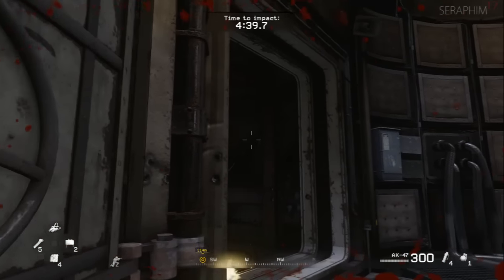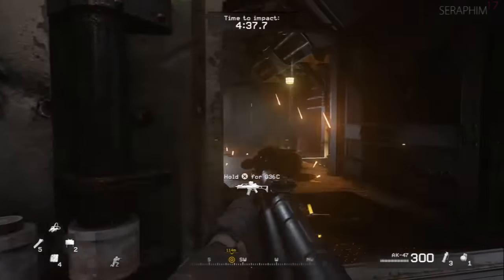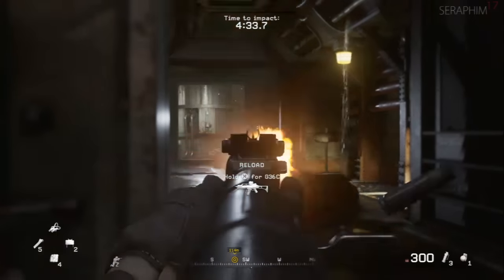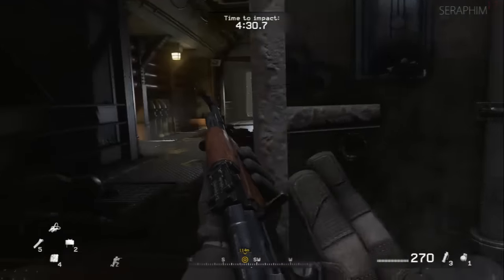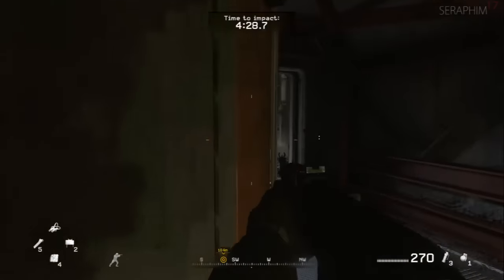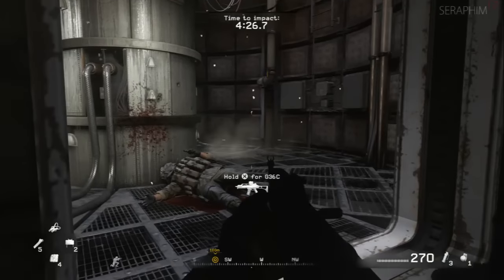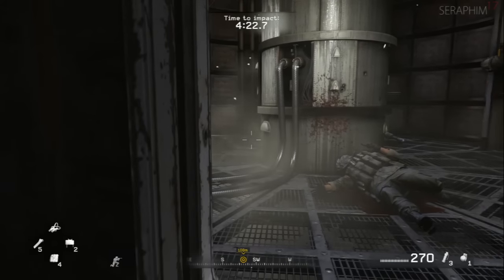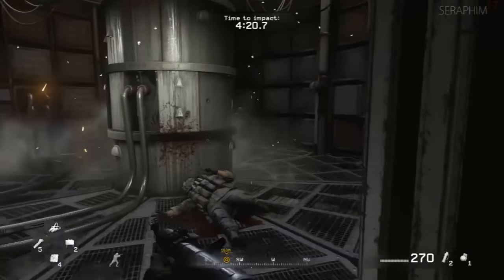I'm going to strafe the doorway and use the AK to hipfire. I'm going to ADS - is he dead? Guy behind him, try and wallbang. Be careful pushing through here as well because sometimes you don't get a checkpoint. There's another guy in this room, always to the left - do you see him? Just there. Use your grenades, rush him.